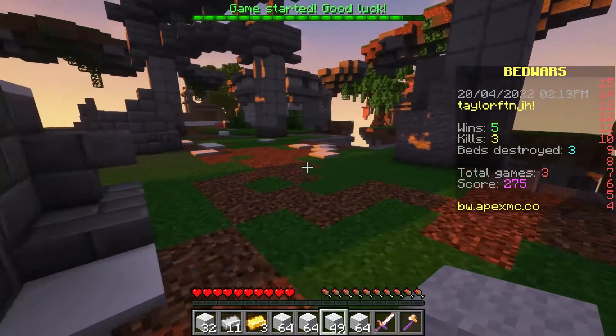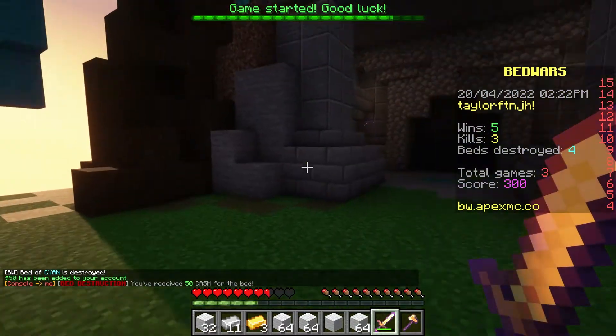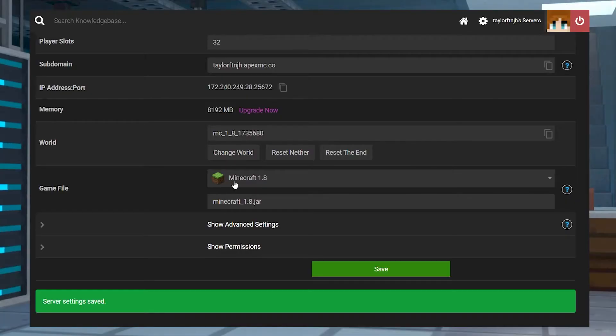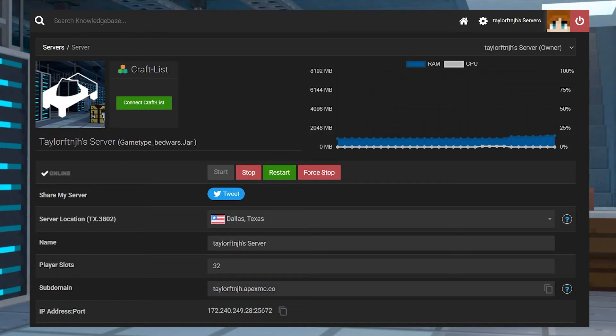This twist on the Sky Wars game mode sees players fight across airborne platforms, all while trying to break the bed of the other teams to prevent them from being able to respawn. This normally requires certain configurations, but when you choose to use our pre-made game type, all of your required worlds, files, and plugins that you might need come pre-configured for you to use.